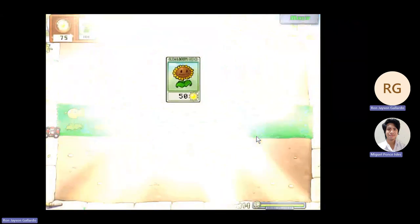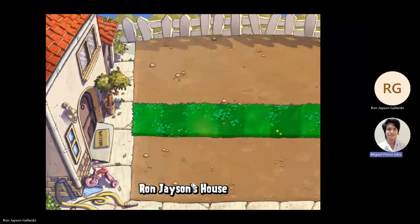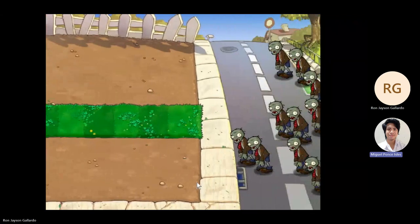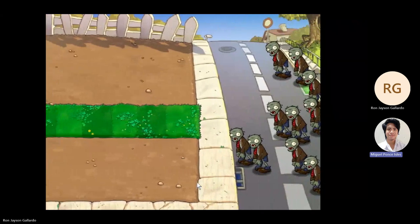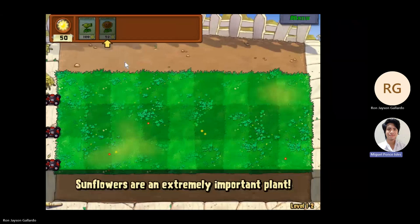Let's talk about the error prevention of Plants vs Zombies. Plants vs Zombies prioritizes error prevention by providing clear feedback on potential mistakes, such as highlighting available actions or warning signs for impending zombie waves.